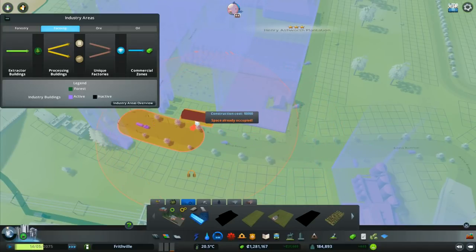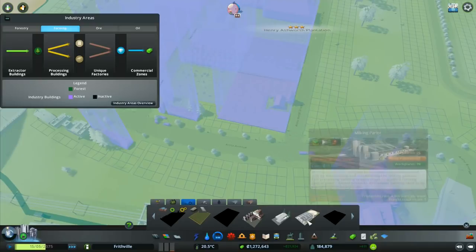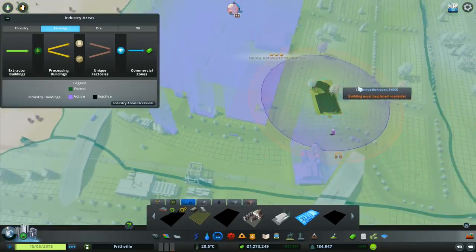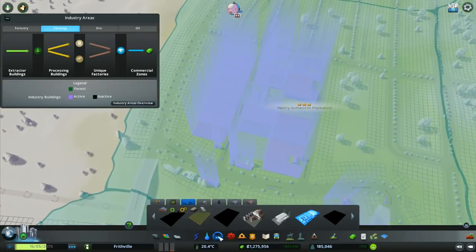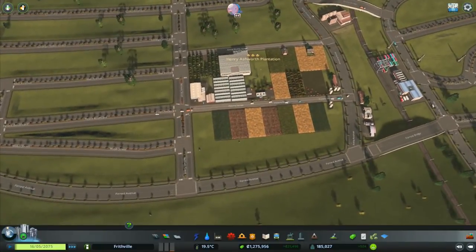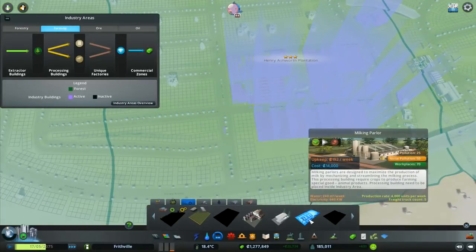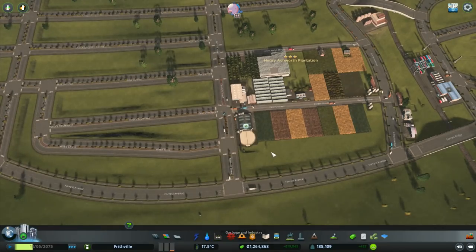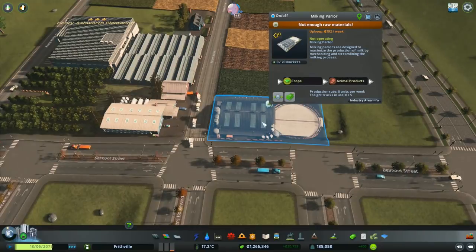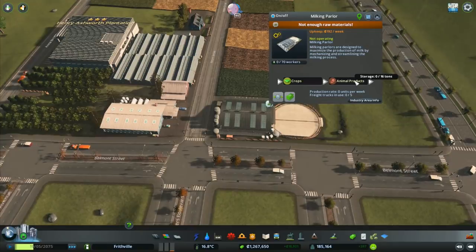I can actually fit another workers barracks in here - drop that one in there. A milking parlor - we don't have one. We can't fit that one in there. We definitely don't have a milking parlor here. There's the cows up there - can we fit the milking parlor in the top? Yes we can - we can fit that directly opposite side of the road. So we drop that in there. Wait - it says not enough raw materials: crops, animal products.